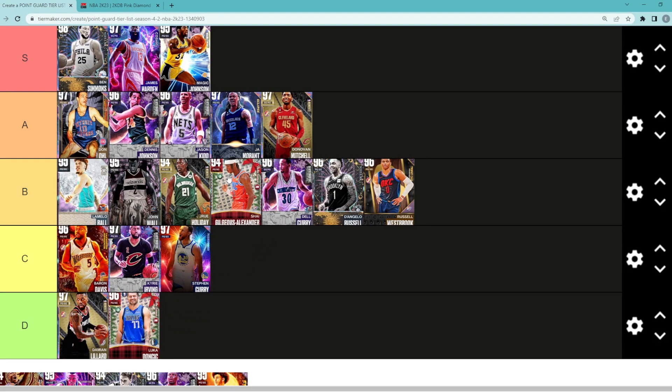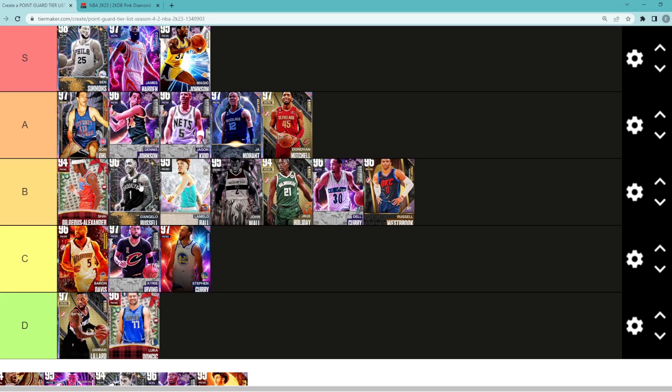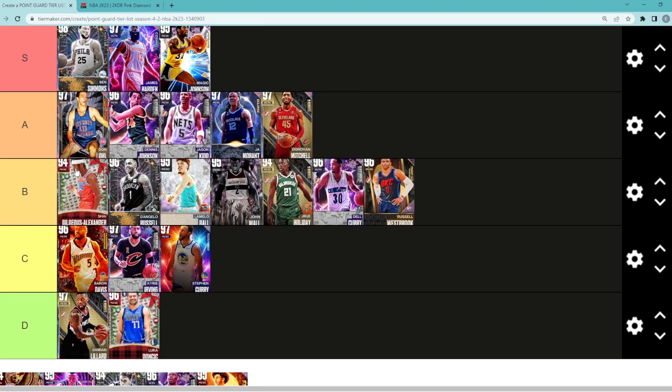Shai — honestly I don't really like this card too much. I used him a lot right when he first came out, he was my starting or backup point guard for a while, but recently I just have not liked this card. I think Shai is very similar to D'Lo, so for me they're both going to be in the B tier spot. If you wanted to put Shai in A tier, I think that's definitely fair — but for now he'll be in B tier.